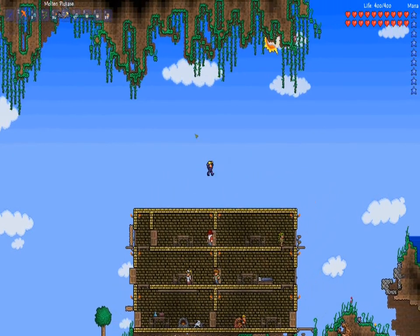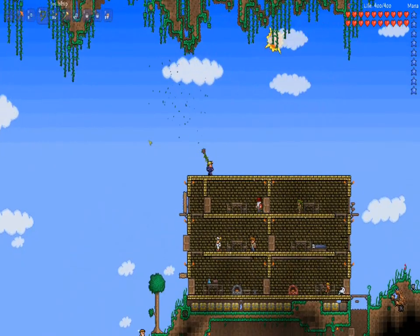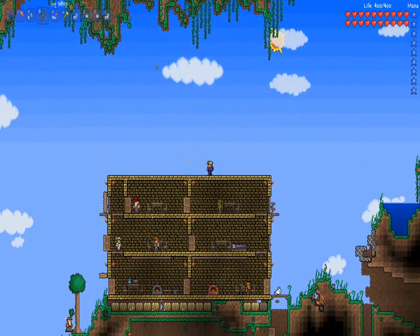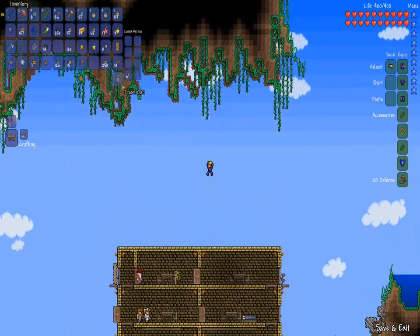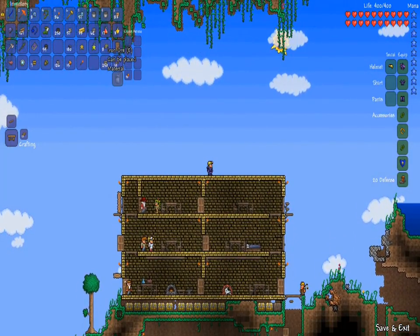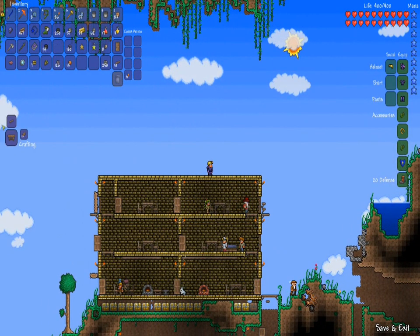Hello, what's up guys, welcome back. I am back to Terraria and there's a new update. It seems there's a trashcan — they've added a trashcan so that you can get rid of things you don't want. Like if I don't want this torch I could just put it there. But if you throw something else in like these platforms then the torch is gone, so make sure you use it wisely.